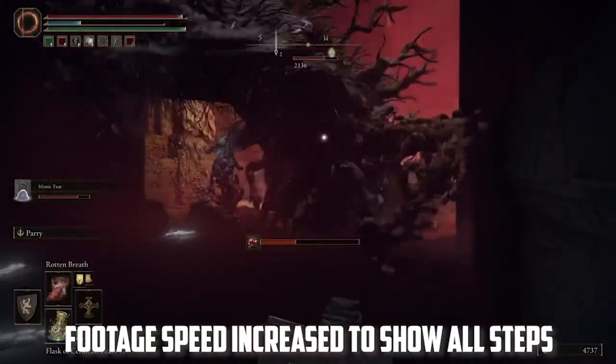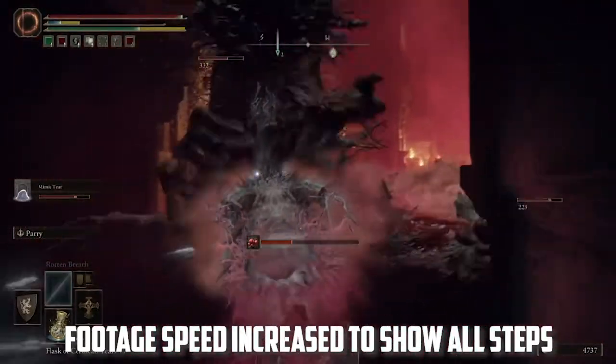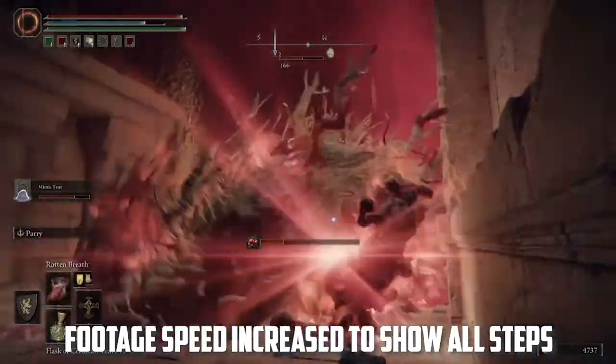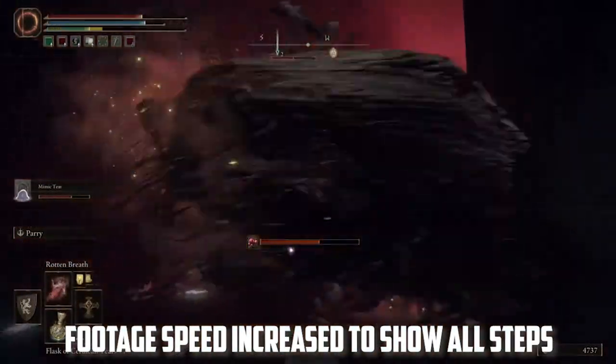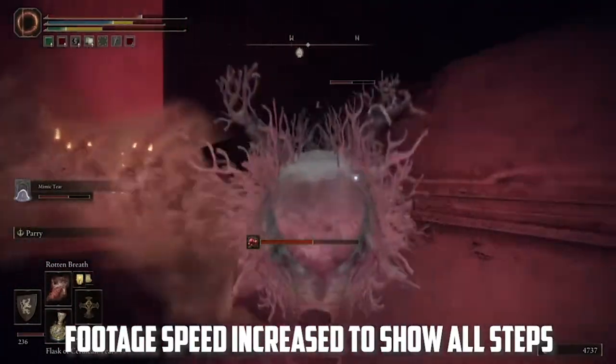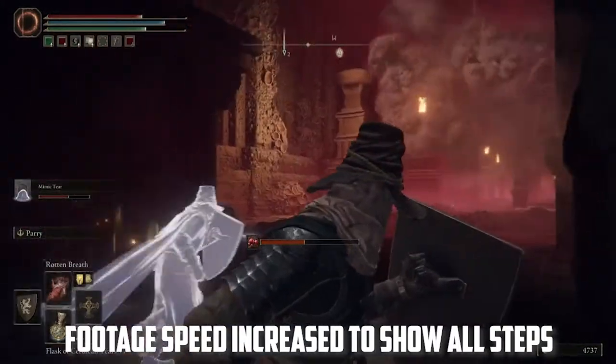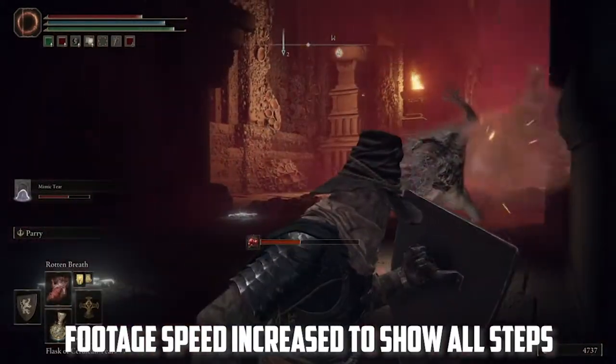I'm not going to say this is a perfect strategy, and I'm not going to say it's going to give you a guaranteed victory, but you're going to be very protected and get a lot of damage out on him without him really hitting you very often. To me, this is what led me to victory. Hopefully it'll help you as well, but this is one of the more difficult Putrid Tree Spirits in the game.